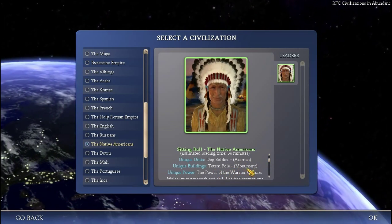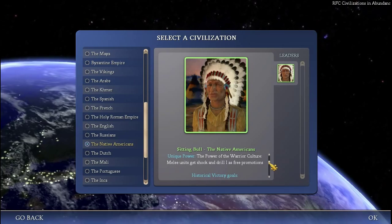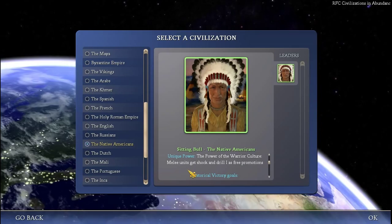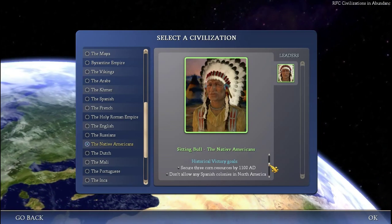Unique building: Totem Pole against Monument. I don't remember exactly what the difference is — I can check that. And the unique power is the power of the warrior culture: melee units get shock and drill as a free promotion. Not really useful, as you will see for this game.